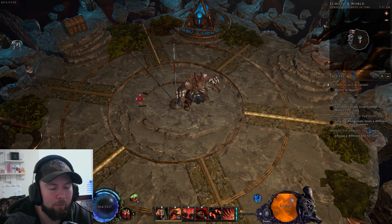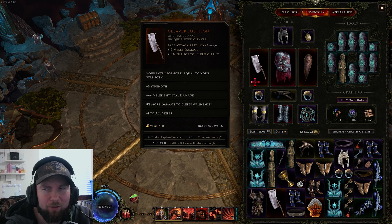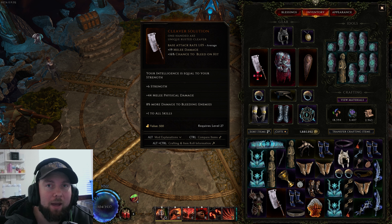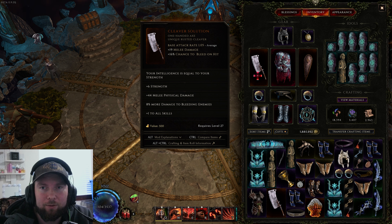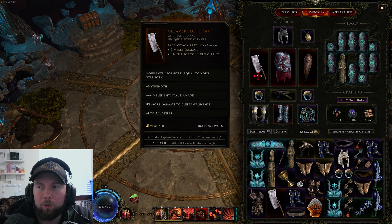This new meta is based around one of the most powerful items in the game right now. It's probably top five on my list. The Cleaver Solution is not a super rare item and you can start wearing it at level 27. It basically makes your intelligence match whatever your strength is. For strength builds this is huge because you get a ton of INT for free, which gives you lots of ward retention. If you go low life, you're going to be able to stack lots and lots of ward.